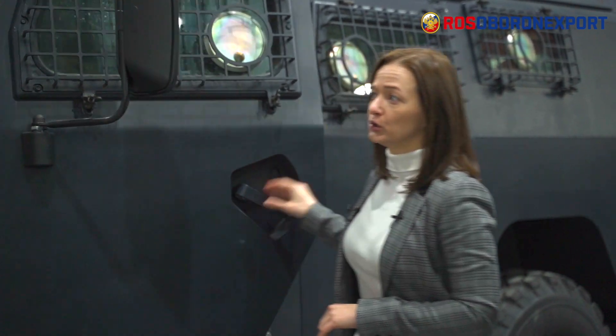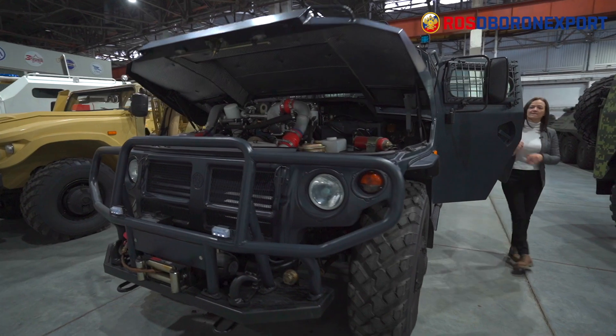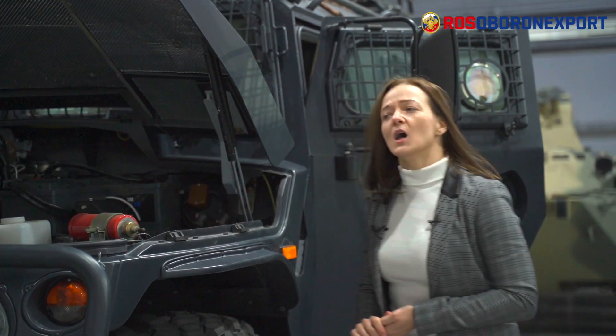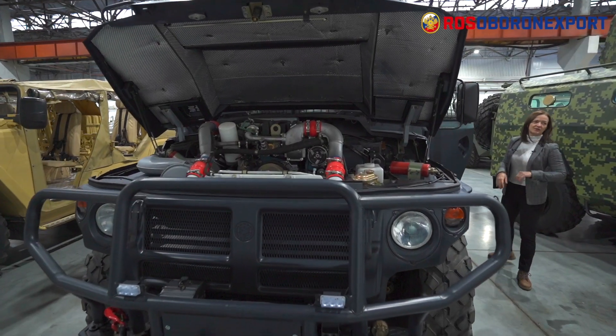Let's open the hood. This is how the 215-horsepower engine looks like. This car also has lots of different accessories installed, like floodlights, searchlights, and a 360-degree video surveillance system.